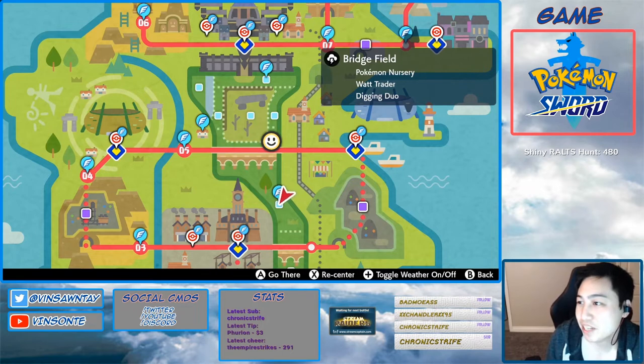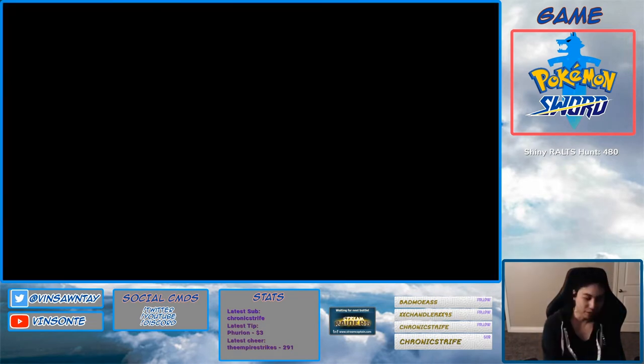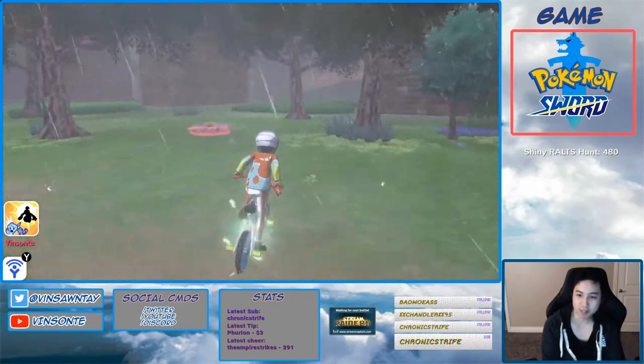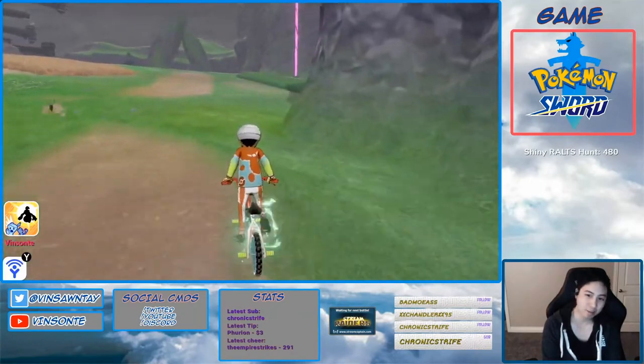Den 43 spawns this at 40% for 4-star and 35% for 5-star. There are three Dens that actually have it. We're going to go to the one in Stony Wilderness, which is probably the closest one to a fly point. From the nursery, you go up and turn left.